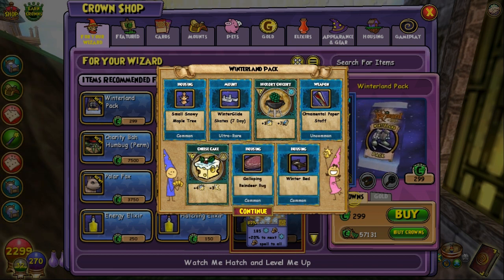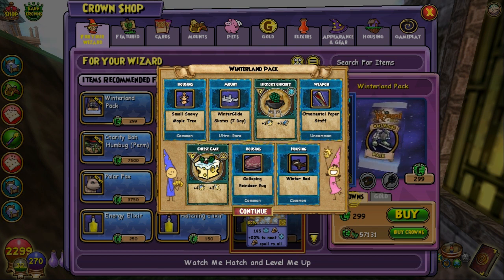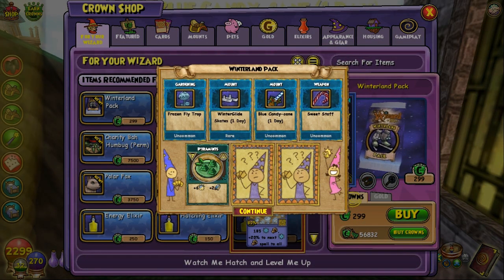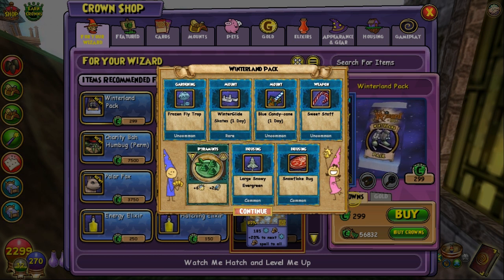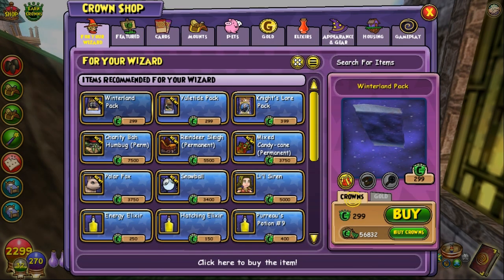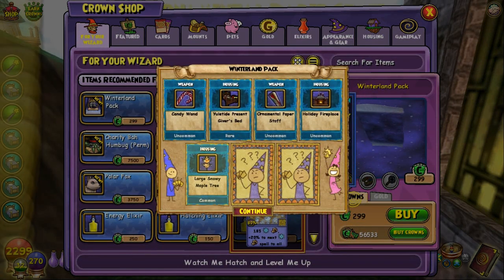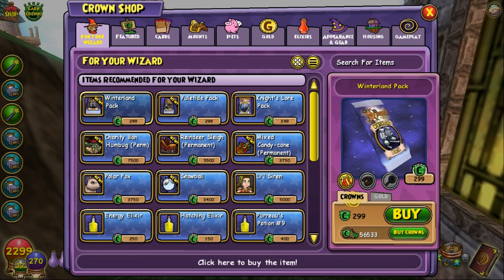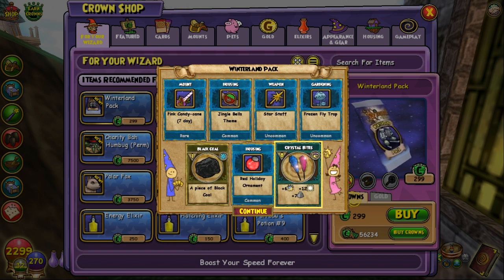More seven-day skates, a galloping reindeer rug — I'll have to check that out later. Then one-day skates and another snowflake rug — pretty plain stuff. I've opened about 4,000 crowns worth of packs now with a lot left to go. I got another bed, so apparently it's not that rare.